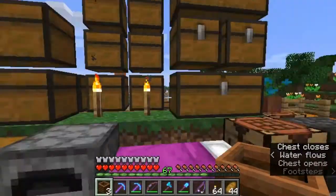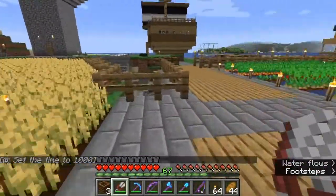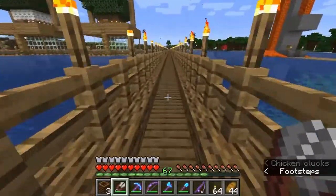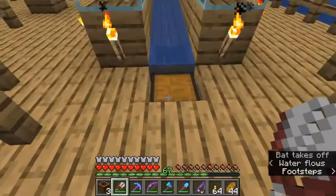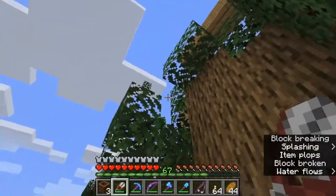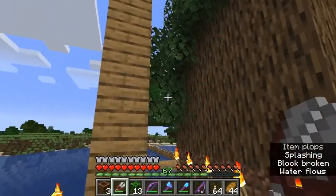Where are my shears? Right there. Let me go and shear some leaves here. I'll just go to my little tree farm and shear some leaves. There we go. That would probably fall down there — that's fine.